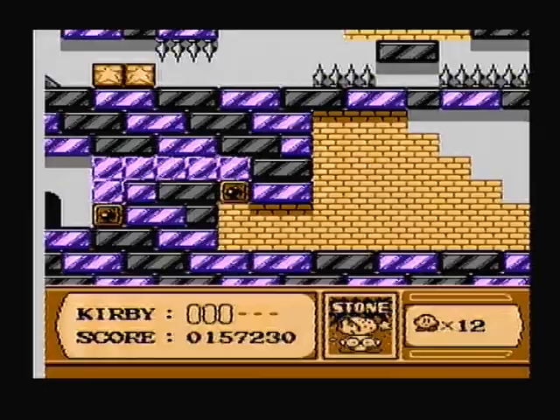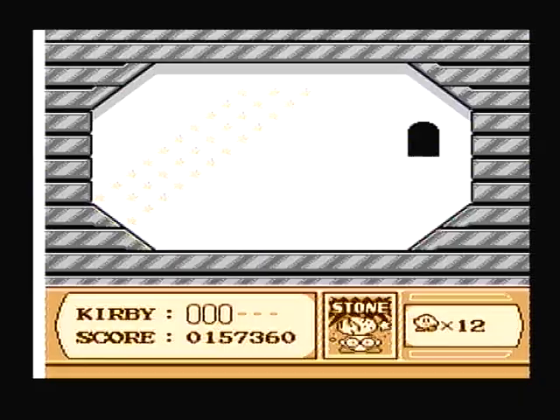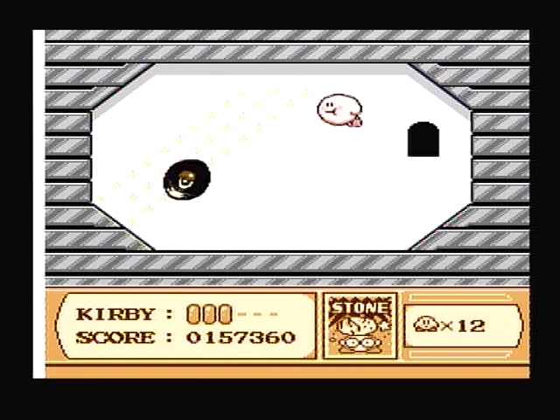I didn't know you could do that. I figured we should've gotten a sword from the previous room. Yeah, it's like a hidden mini-boss thing. We used a stone to get this guy. Oh, I accidentally double-pressed B. Come here, you!